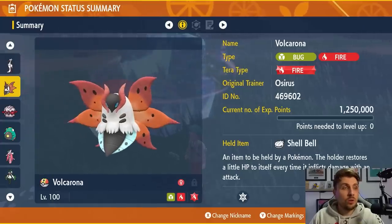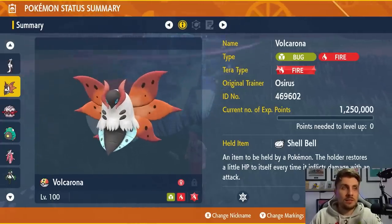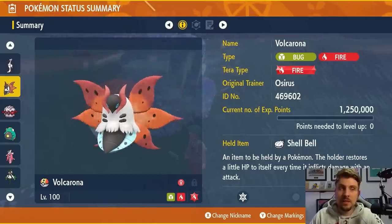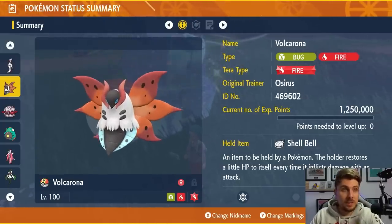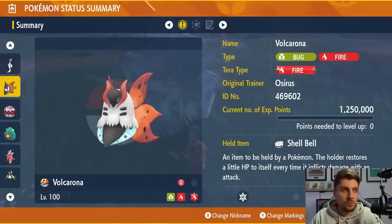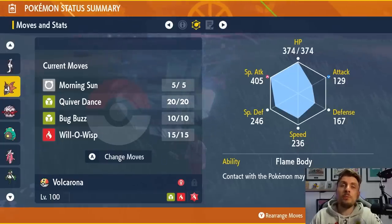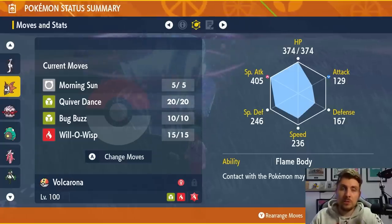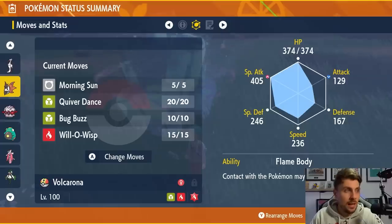The next option is Volcarona — another good Pokémon, but you're going to have to change the Tera typing to Bug to get the most out of it when you Terastalize. You're going to resist the Bug-type attacks and the Grass-type attacks. You will take neutral damage from Psychic-type attacks, so that's something to be aware of. But with the ability Flame Body, there's a good chance every time Iron Leaves hits you it can burn itself, cutting its attack stat by 50%.